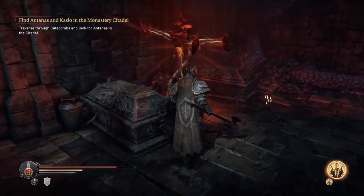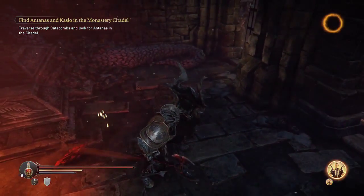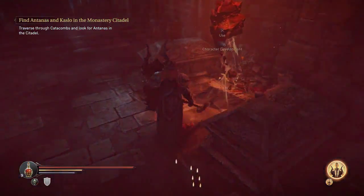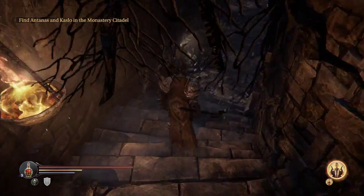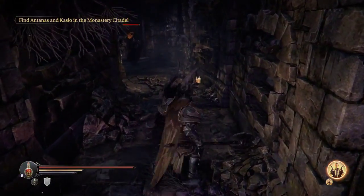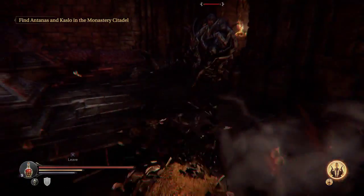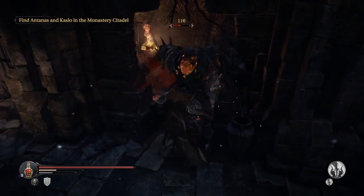Welcome to the catacombs, the zone that killed my faith in being a rogue. This is where I got stuck as my rogue because look at these hallways - it's like welcome to hallway land. But with my build here where I have the big shield and I just ram people, this is going to be fine because I have a great strategy for killing these guys.